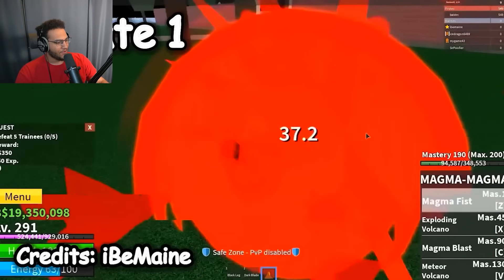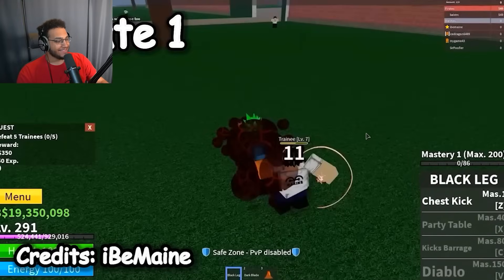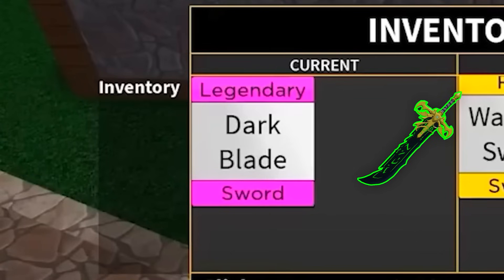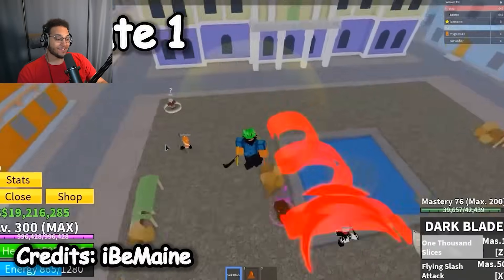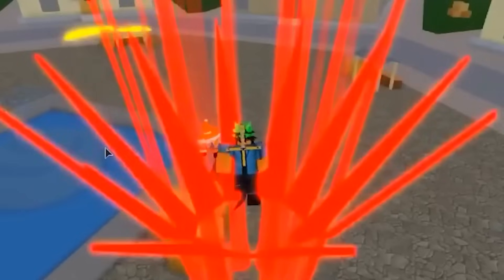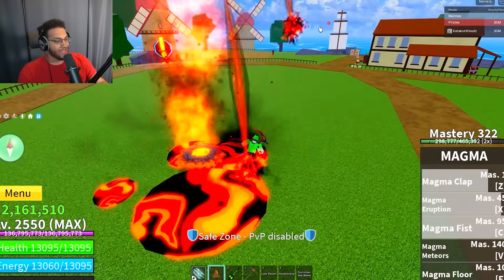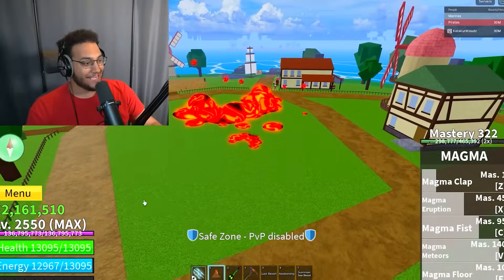The walking animation looks weird, and dark blade also looks weird — that looks completely different on his back. There used to be an inventory box where you would hold your weapons and stuff; he's got a dark blade and a warden sword in there. This is what PVP used to look like back then — these animations are so stagnant. Those were how the effects looked before for magma. This is how they look now: magma clap, magma eruption, magma fist, magma meteors, magma floor. This just looks 10 times better.